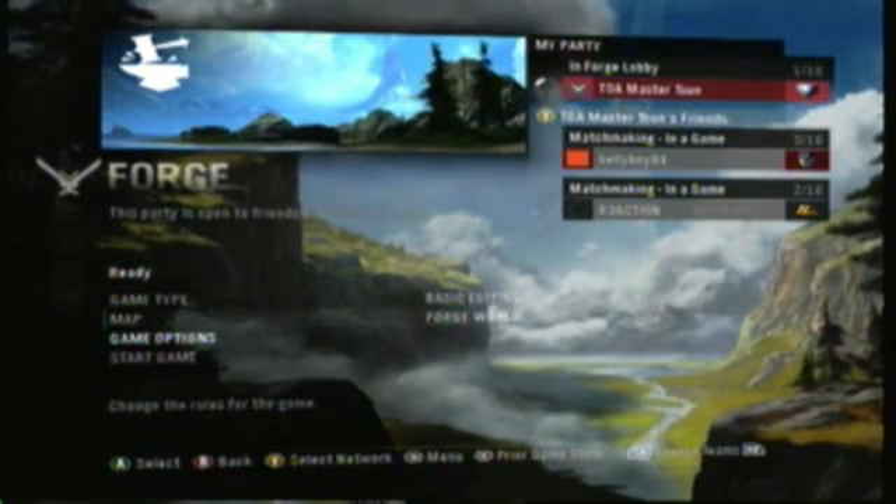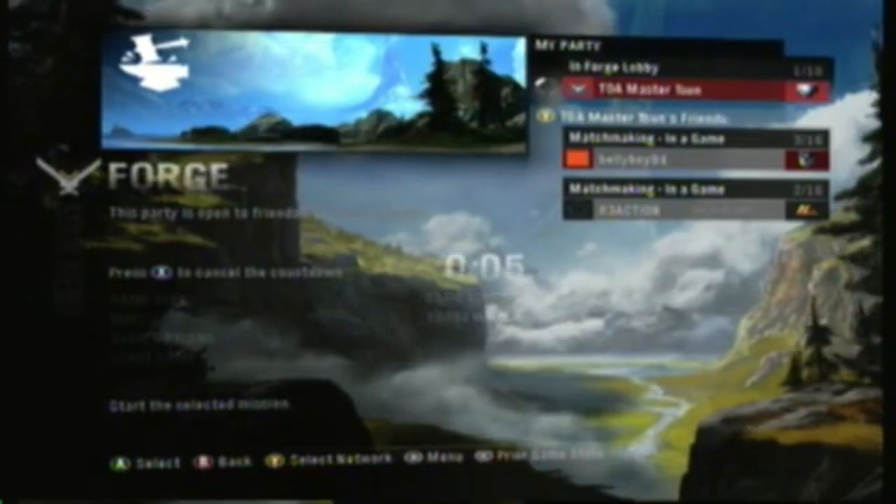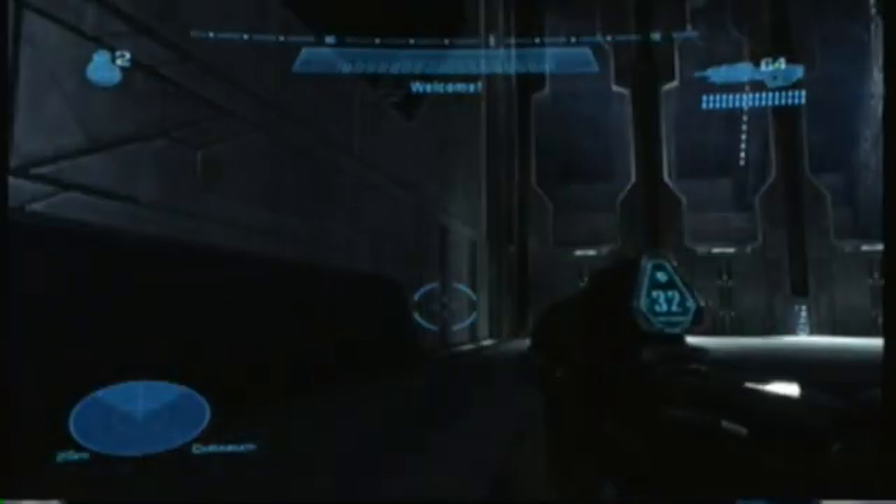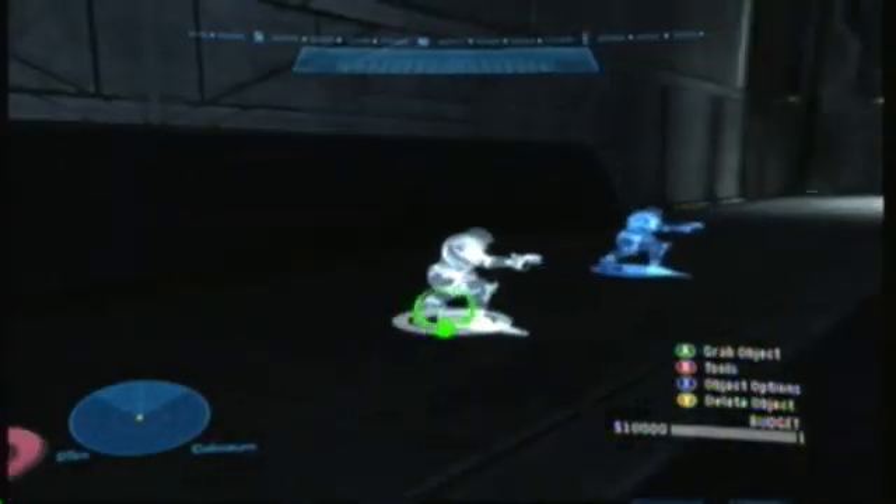To kick things off, you want to select Basic Editing for your game type and select Forge World for your map — and that is sub-map Forge World as well. It's the best map; it's basically a blank canvas as its description says.